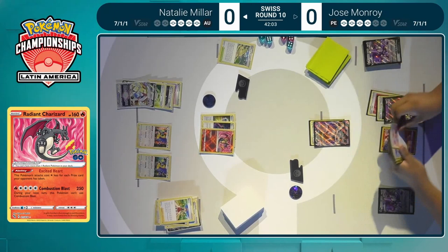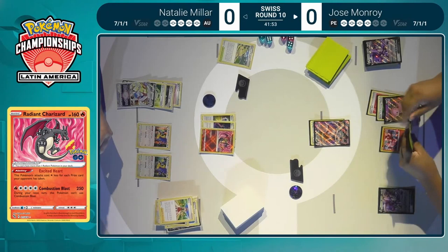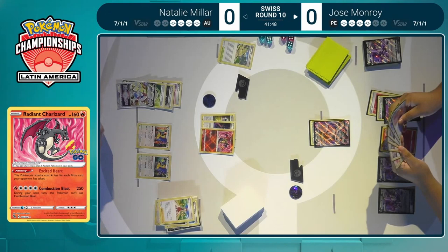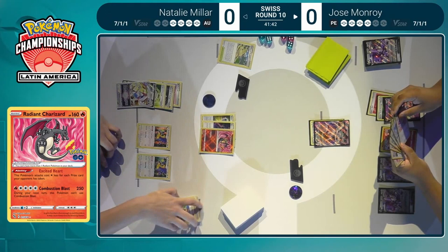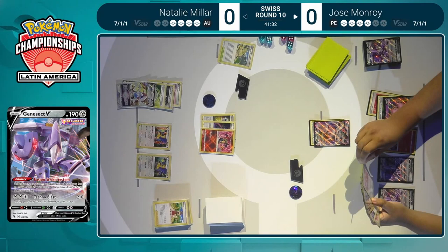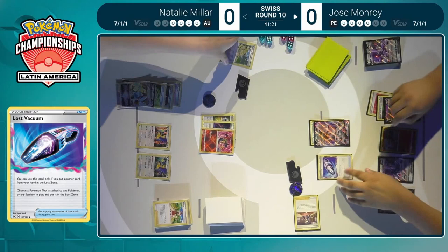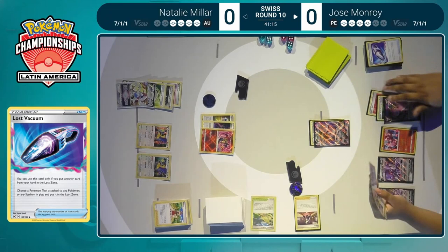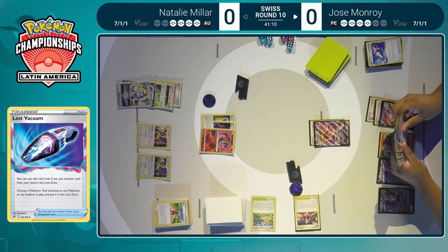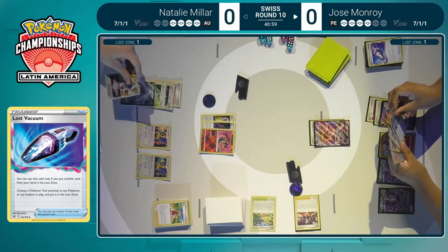Both players are lacking resources to close out on the big one-hit knockouts at this stage of the game. Natalie is down one of those Double Turbos in the prize cards, and there goes the second one to Charizard, so two additional energies would have to be placed onto the Lugia if it were attacking. It looks like Charizard will be the Pokemon of choice for Natalie, and the Air Balloon is getting attached to Lugia. Natalie wants to go for three KOs as well onto Jose, capitalizing on the Collapsed Stadium denying a Genesect — taking this one out doesn't allow Jose to draw a lot of cards this upcoming turn. What a strong play, targeting down one of these two-prize Pokemon using the Radiant Charizard, just starting to manipulate the prize exchange.